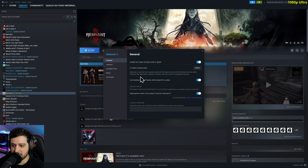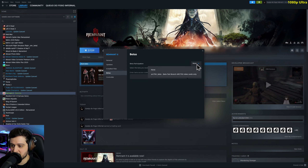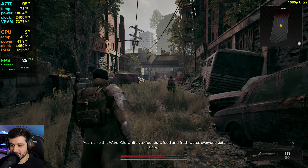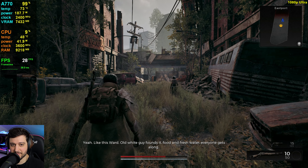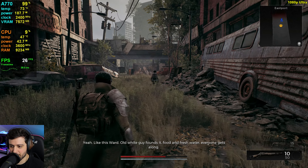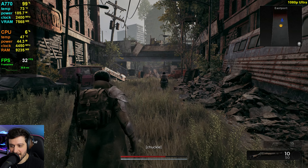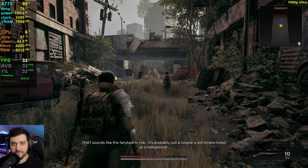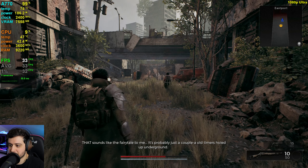Go over here to properties, betas, and select this one right there. It's updating — it's a one gigabyte file. Alright, we're back after applying the update. The settings are exactly the same, and as you can see, there are no graphical bugs anymore, which is quite nice. So we can finally start counting our FPS and make a proper benchmark.